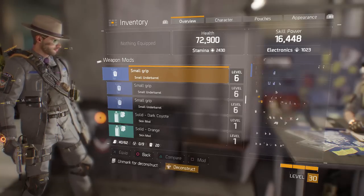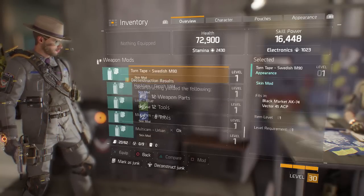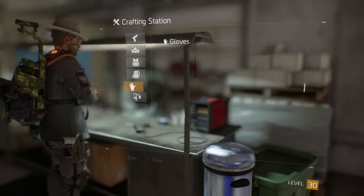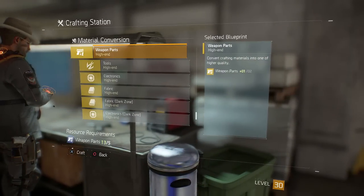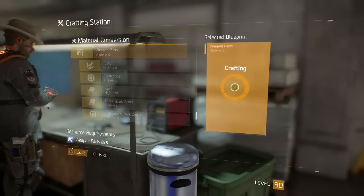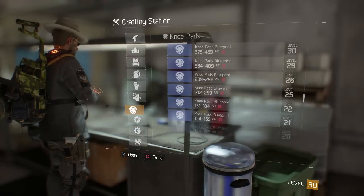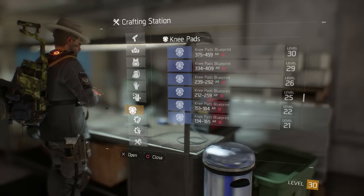Hold L3 on PlayStation 4 — and I guess L3 on Xbox One as well, not sure — and you get the tools. Then go back to the crafting station, go all the way down to the bottom to weapon parts, and you can actually turn those blue parts into gold parts. Let's go ahead and do that — we already crafted two and we didn't even put in a lot for this video.